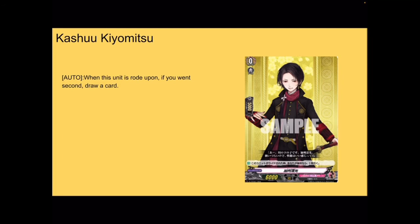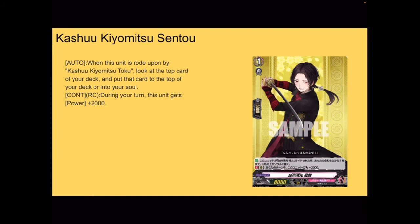Anyways, on to actual cards. We've got Kashu Kiyomitsu — 6k base, 5k shield, grade 0 boost. It's the standard starter: when rode upon, if you went second, you get to draw a card. Nothing special except it kind of looks like the grade 2. Next up, grade 1 Kashu Kiyomitsu Sento — 8k base, 5k shield, grade 1 boost. Auto — when this unit is rode upon by Kashu Kiyomitsu Toku, look at the top card, put it at the top of the deck or into your soul. It continues during your turn and gets plus 2k power. So that's just a free 2k — honestly really good, because there are cards that require counterblast just to get plus 2. This just gives you a free plus 2 for being on rear.